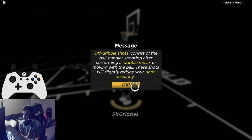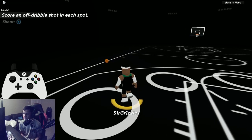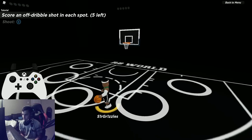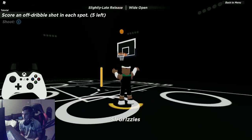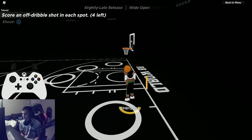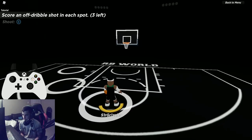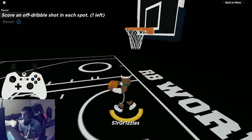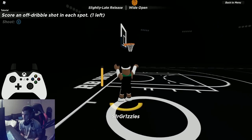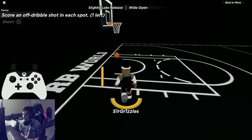Off-dribble shots are the easy version of a shot. Just move in a certain direction without sprinting and then shoot — it'll trigger an off-dribble shot. Alternatively, do a dribble move and then shoot for the same effect. On keyboard and mouse it's WASD movement then hold E. A small tip: make sure you are inside the circle when you take the shot or it won't count.